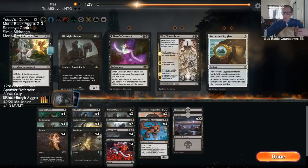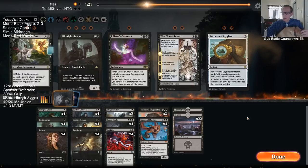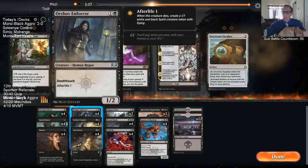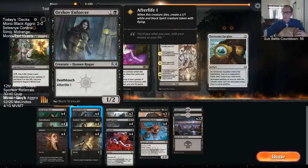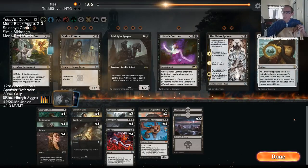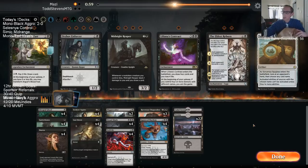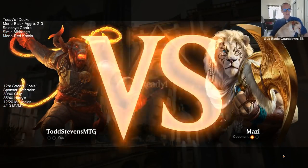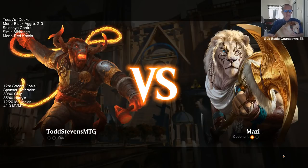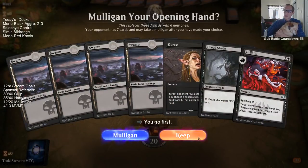Enforcer can always just attack in, so Enforcer is better than Squire. I'm getting rid of Midnight Reaper and one of these two-drops. I want to keep Drillbit in. Which two-drop am I ditching — Enforcer or Squire? Probably the 1/2 since it's just not very much damage. Eldest Reborn is not bad but costs a lot and is easy to counter.